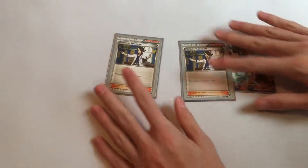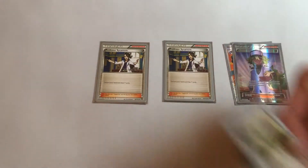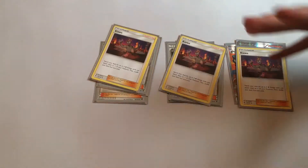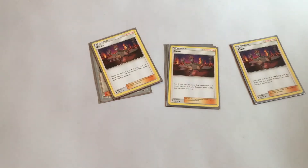Now let's go into the Trainers. First we'll start with Supporters. I run 3 Professor Sycamores — basically the basic trainer that you want to use in this deck — along with 3 N. And since it's a mainly fire deck, you want to use 3 Kiawe to search your deck for that fire energy to help with your Volcanions, because Volcanion needs 3 fire energies in order to work. Same with HoHo, which actually needs 4 — so that's why this helps get that draw power in. And then I run 1 Lysandre. That's it for the Supporter line.